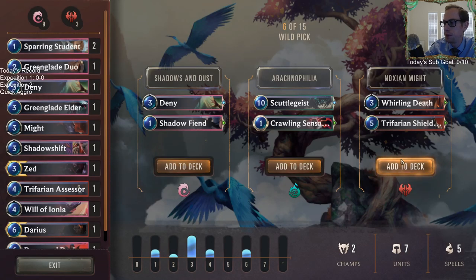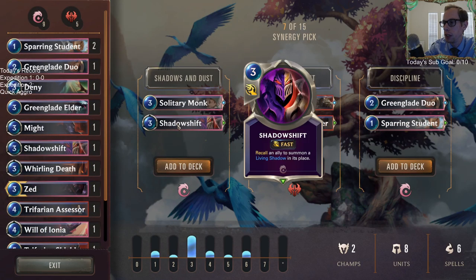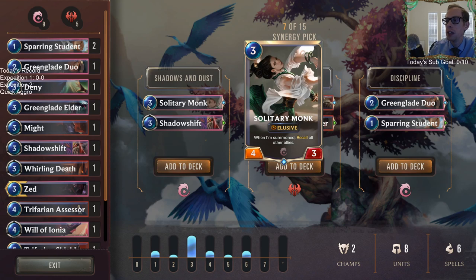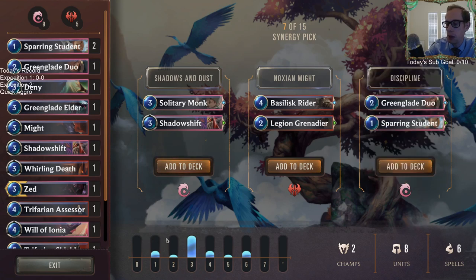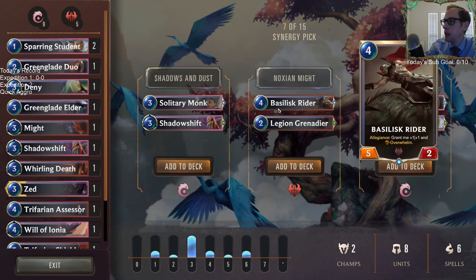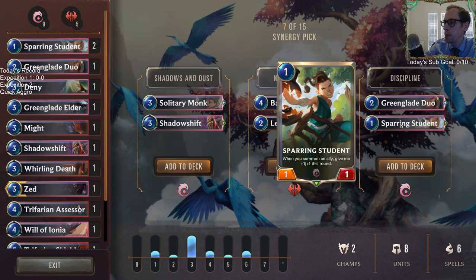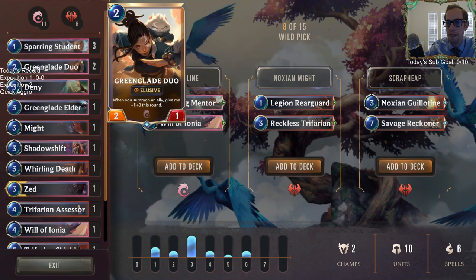Solitary Monk is definitely a good card. Another Shadow Shift, but I don't know if I want another one. Next we get a decent two-drop, an okay two-drop but we need ones and twos, plus a four-mana five-two with allegiance for plus one plus one and overwhelm. Then we get a good two-drop and a pretty good one-drop — taking that last column.